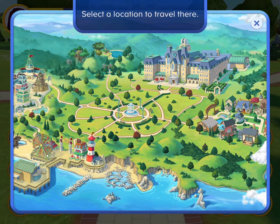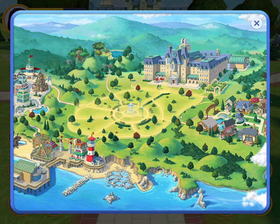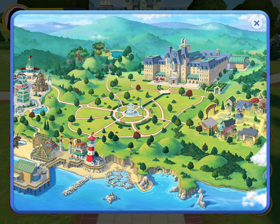You can use the map to travel around, like the pier, but you only unlock the pier at level 6. You also get a house in the neighborhood at level 6.